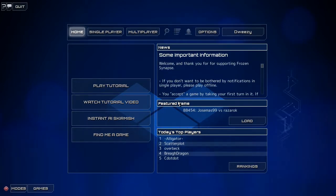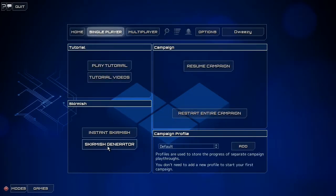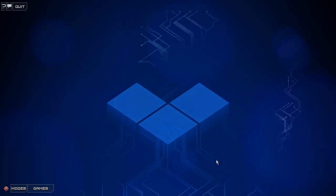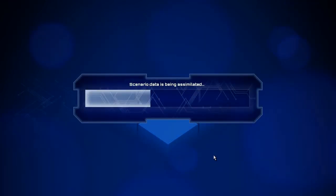Well this is probably going to be the quickest tutorial I'm going to make. So start off your game, log in, click on single player, click on skirmish generator. Here make sure you have only one machine gun on your team on this side here — this is your team here — then on the AI squad, just make them all zeros. Once you've done that, play, leave everything at default, it does not matter at all.